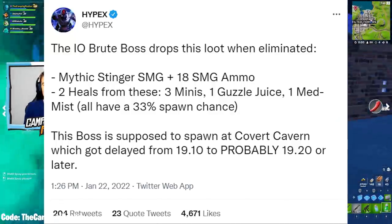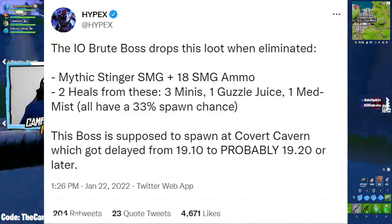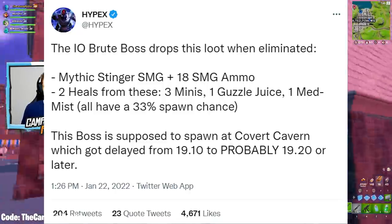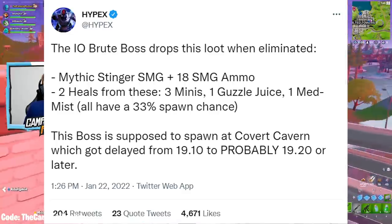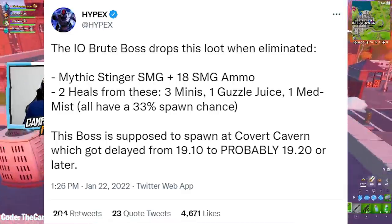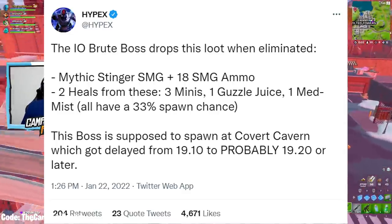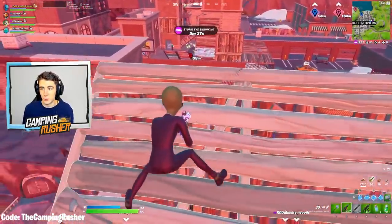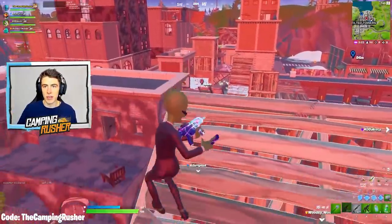There's also the IO Brute Boss who drops a Mythic Stinger SMG — that's going to be OP — along with three minis, a Guzzle, and a Med Mist. This boss is supposed to spawn at Covert Cavern, which got delayed from 19.10 to probably 19.2 or later according to Hypex. That's the thing I'm looking forward to most right now — that new POI is going to give us some insight into next season and the live event.